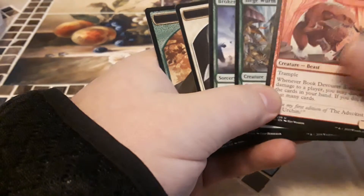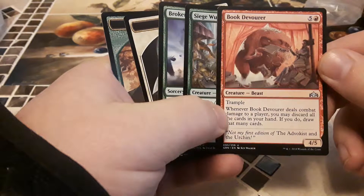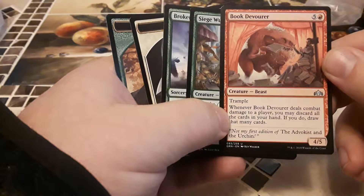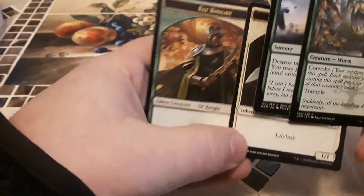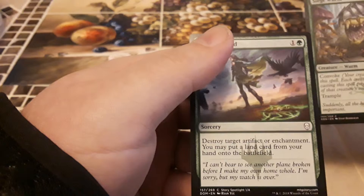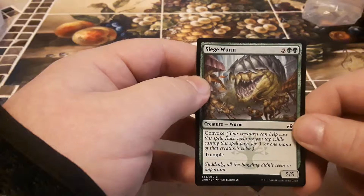We got Book Devourer — one red, five other, four five beast with trample. Whenever this card deals combat damage to a player, you may discard all the cards in your hand; if you do, they draw that many. Then we got some tokens — some soldiers, elf knights. Broken Bonds — destroy target artifact or enchantment; you may put an additional land from your hand onto the battlefield this turn. Costs one green, one other.